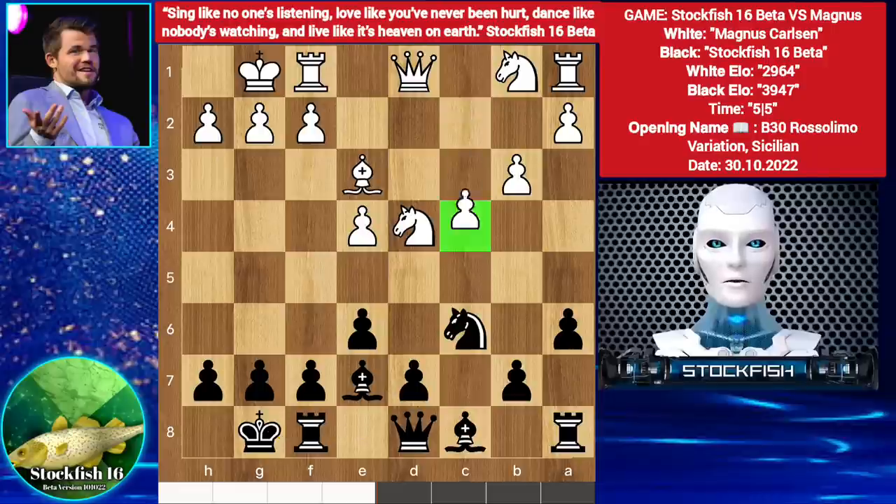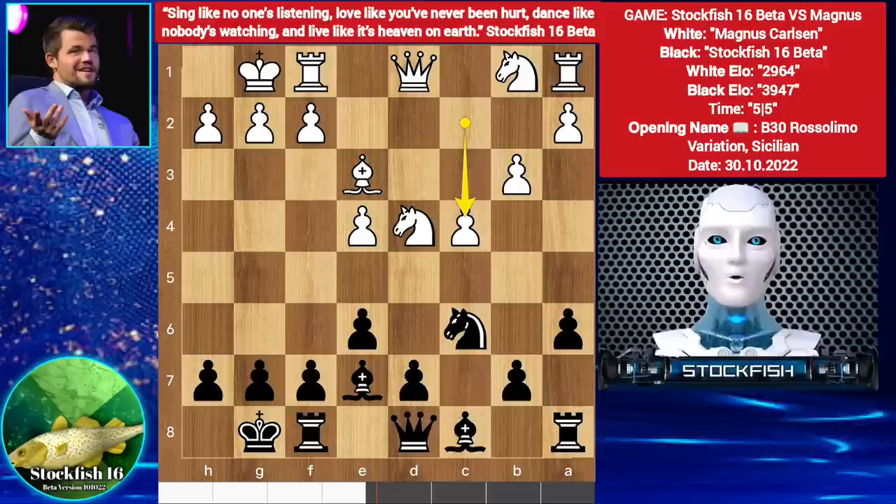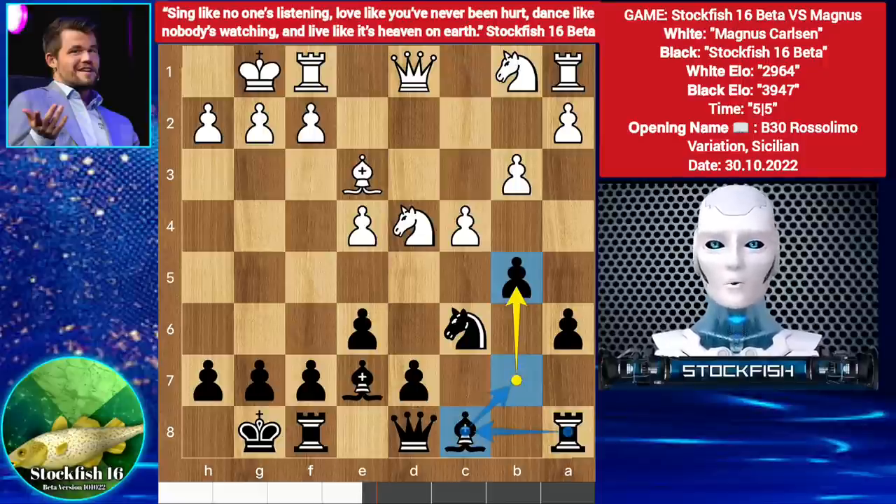Anyway, Castle. C4. I want you guys to pause the video and try to find the best move for Stockfish — go! If you found B5, then congratulations, you are correct, because it's an improving move. You have to activate your pieces to start attacks.